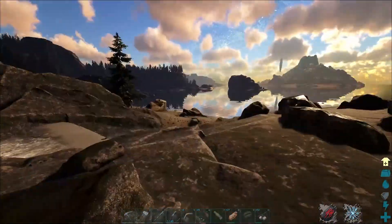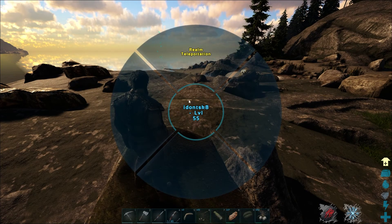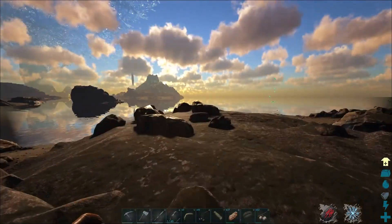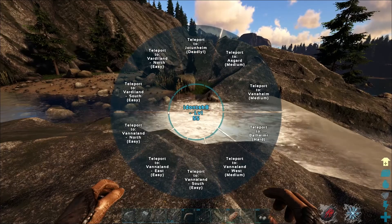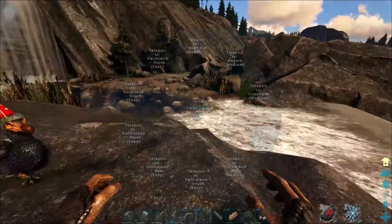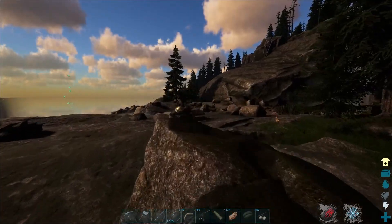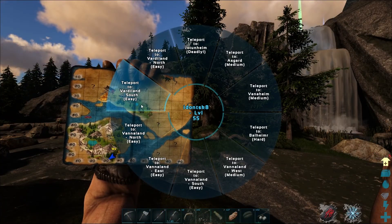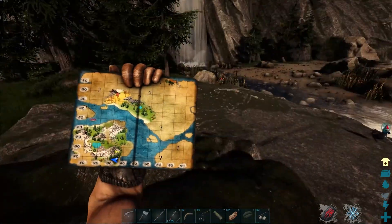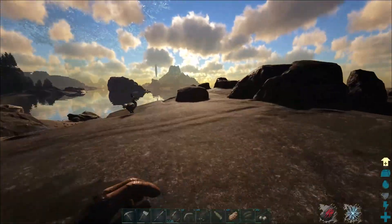I recently found out that if you hold R — on PC at least, or whatever button activates your tech helmet on console — you can teleport around. I didn't know that was a thing until now, so I teleported up here.